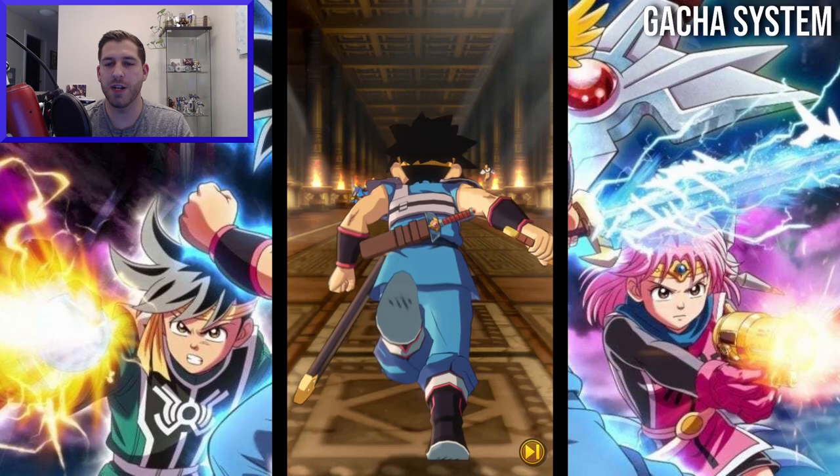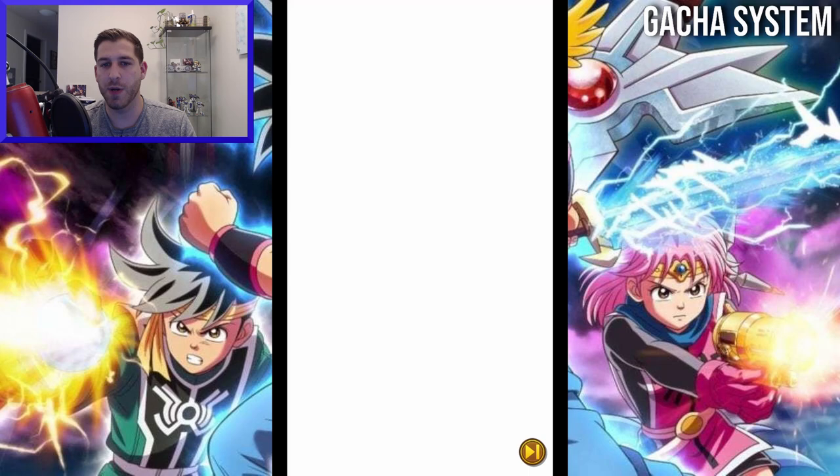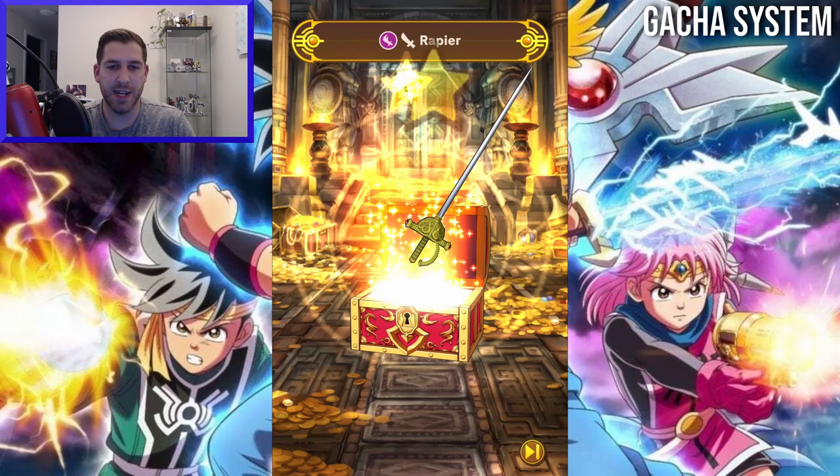Pulling for weapons is important because you need to pull duplicates in order to evolve them and raise their level cap further. If you're concerned about needing dupes, the other Dragon Quest game, Dragon Quest of the Stars, also had this system, and they did give you items later on that allowed you to evolve gear automatically without needing a dupe. So we can expect something similar at some point.